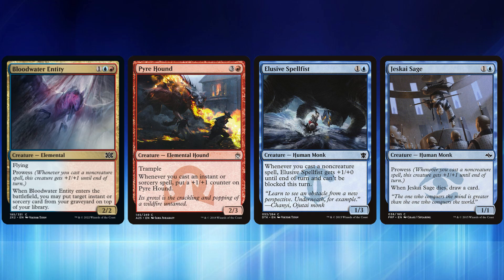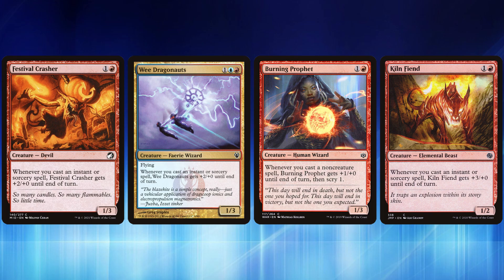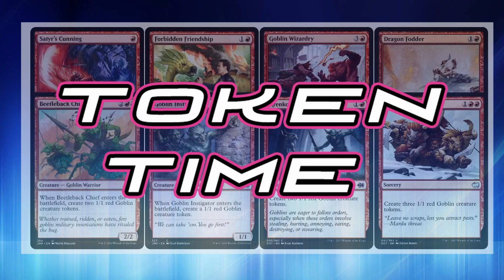We can start with a 2/3 trampler and make a massive body in no time. Elusive Spellbuster is a 1/3 Human Monk — whenever you cast a non-creature spell it gets +1/+0 and cannot be blocked, which is a phenomenal ability. Jeskai Sage is a 1/1 with prowess that draws a card when it dies — a little extra value. Festival Crasher is a 1/3 that gets +2/+0 whenever you cast an instant or sorcery. Wee Dragonauts is a 1/3 flyer that also gets +2/+0. Burning Prophet is a 1/3 that gets +1/+0 and lets you scry 1, giving some top-deck manipulation. And the inspiration for everything: Kiln Fiend, a 1/2 that gets +3/+0 whenever you cast an instant or sorcery — that goes crazy powerful and can win out of nowhere.